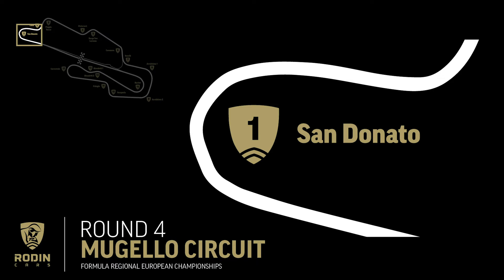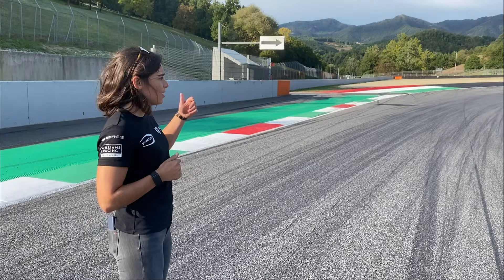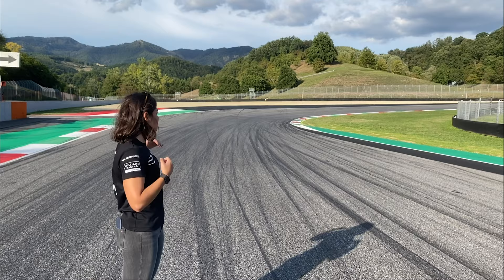So we're down at Turn 1 - it's a long straight before you get here. For us we brake at about the 75m board, quite a late brake. It's important to be really efficient on the brake; as you can see it's actually quite a cambered corner but it's also quite quick, so we use third gear through here. It goes up a hill quite a lot so it's important to carry as much speed as possible but also get that exit up the hill.